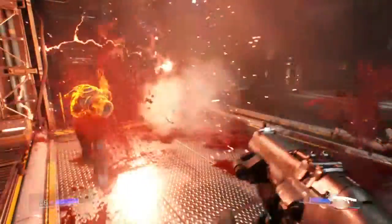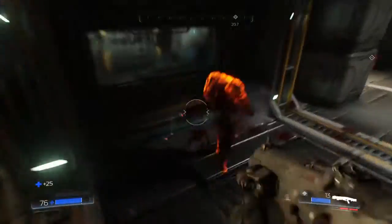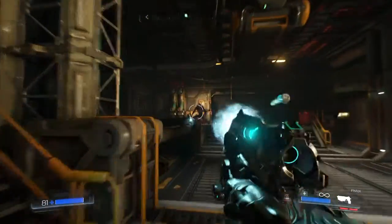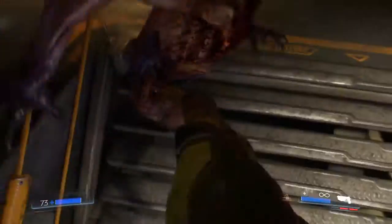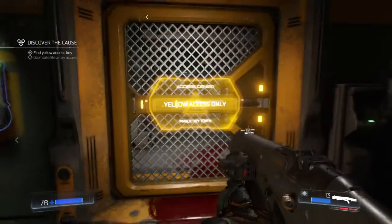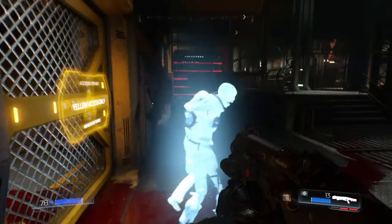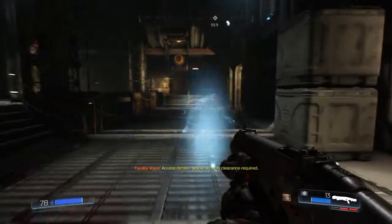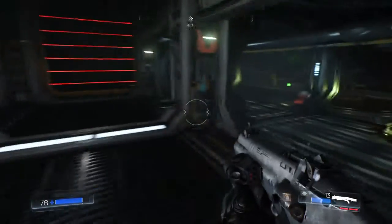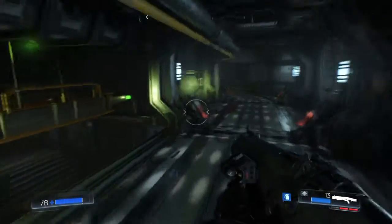I keep trying to do that challenge but it's not working. Just die already. Now right here we need a yellow key card, but we don't have one. So what we're going to do is activate this and follow the hologram. We're supposed to go through here, but we can't, so what we're going to do is jump up here. Watch out for one of the things coming over that way - you will get killed in one hit. I found that out the hard way.